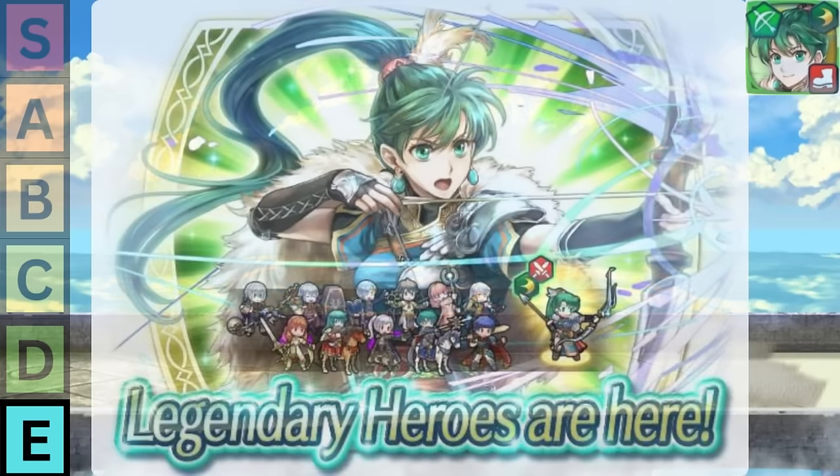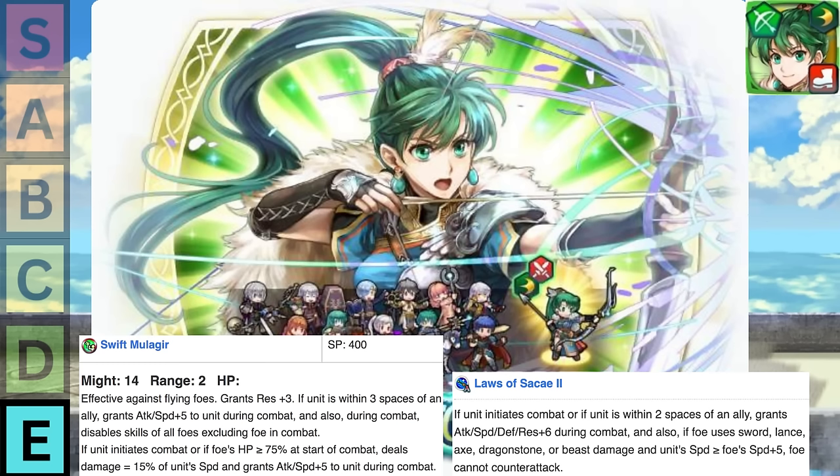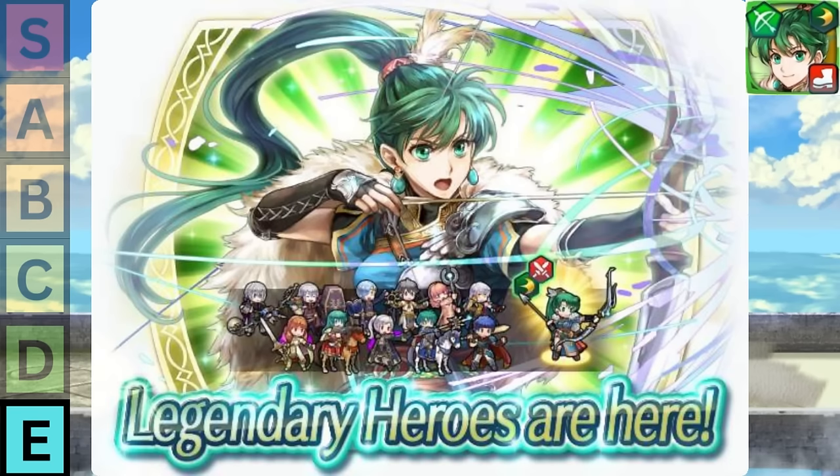Next we have Legendary Lyn. I only put her above Gunther and Hrid because I like her archetype as a ranged infantry more than I value Hrid as a melee cav, and her in-combat feud effect is more unique than anything Gunther could ever do. I'm not saying I love it, but at least it's something. Otherwise though, Lyn also just sucks, and you basically want to replace the entire kit and weapons on all of these guys.